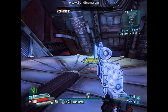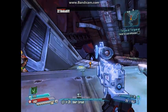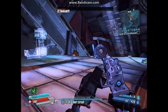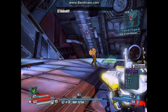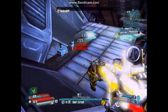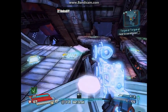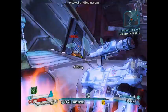Once his health is very low, he will hide and you will not be able to reach him. So get into this area so he comes for you instead. Once his health is low and he has no shield, he is very easy to kill. If you do not have a gun, you need to use grenades or whatever you can to take down his shield.